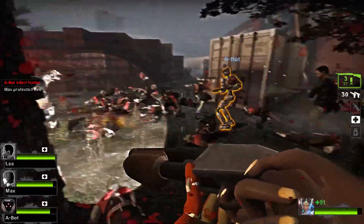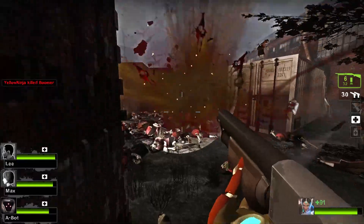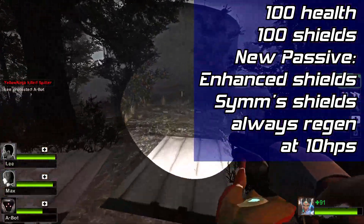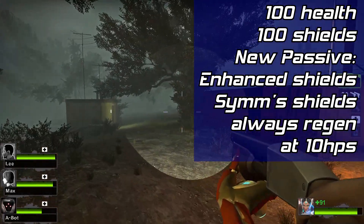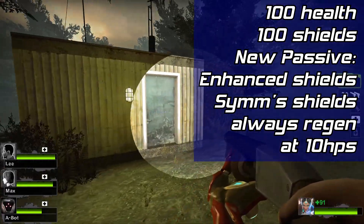Background footage is going to be of Symmetra in Left 4 Dead 2 because I couldn't be bothered to wait over 10 minutes for a DPS game. Symmetra's HP pool will remain at 100 health, 100 shields. Symmetra will have a new passive entitled Enhanced Shields. With this passive, Symmetra's shields will always be regenerating at a rate of 10 shields per second.